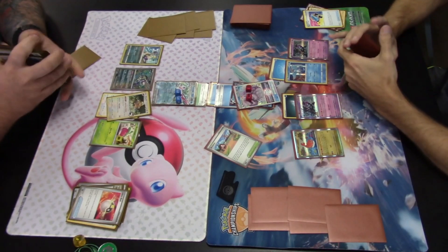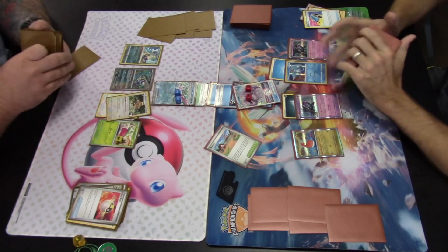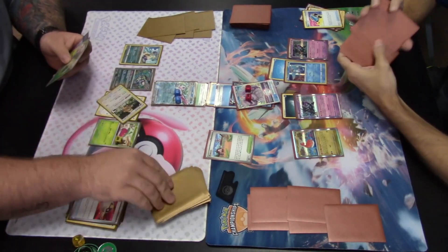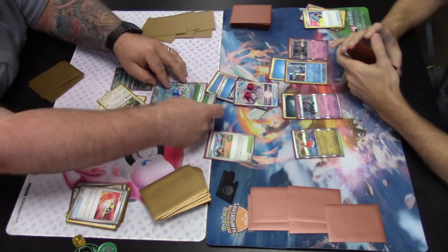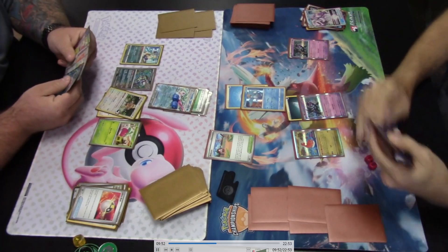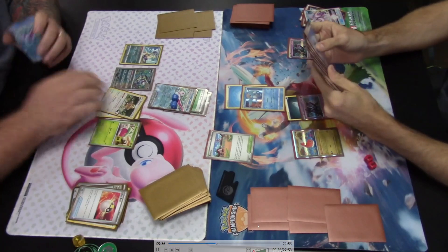Bibarel has the Industrious Incisors ability to draw up to five cards. We want to build a backup Tsareena EX. A basic Grass energy is attached to the active Tsareena EX, which uses its second attack, Trop Kick — 180 damage, heal 30 damage from this Pokemon, and recover from all special conditions. It looks like the players did not do the healing part initially, but we'll check the math to see if it matters.